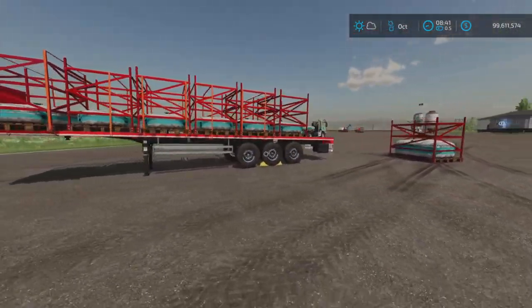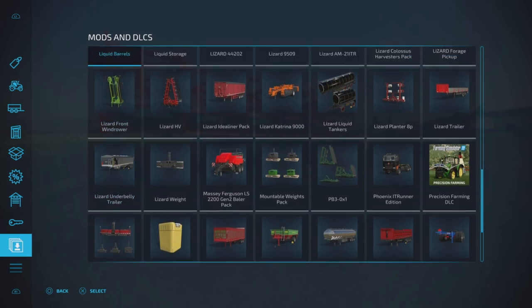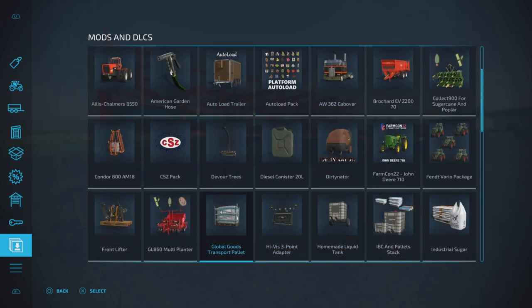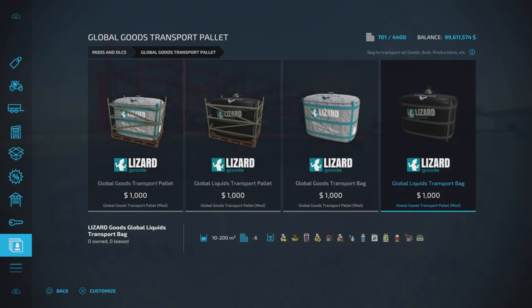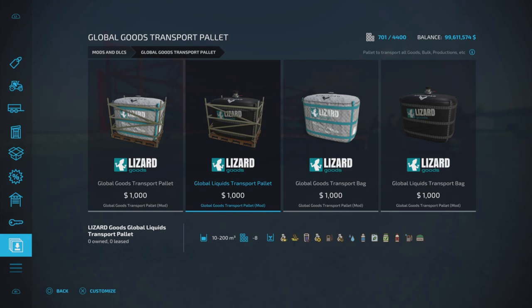Let me show you this in the game under my mods and DLCs. Two of them are on pallets — you have the dry goods which holds literally everything, including production stuff, farm productions, fruits, oils — anything that goes on a pallet will go in here. I've got the platinum expansion so everything there fits in there too.